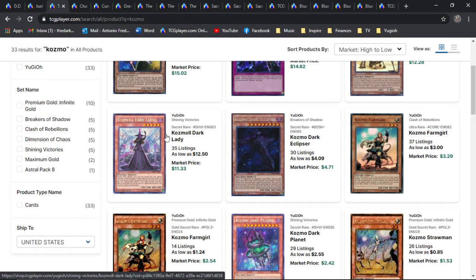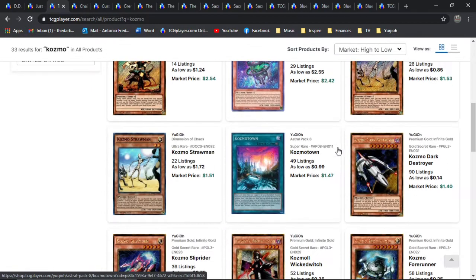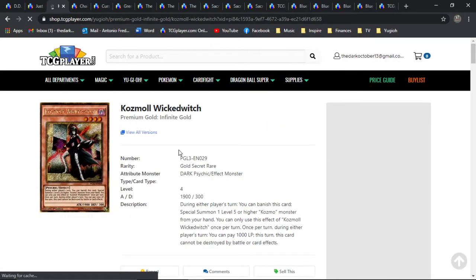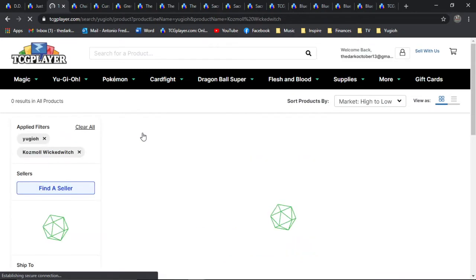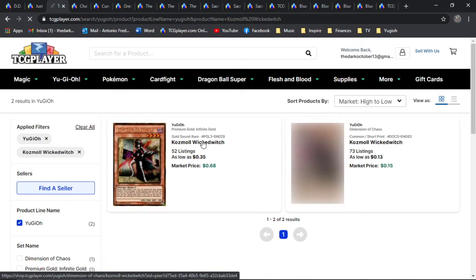You've got Cosmo Dark Lady, which I think is still a solo print — coming as a secret out of Shining Victories. Really great artwork. But my personal favorite is actually Dark Wicked Witch. The artwork is just so blowout. I think this is the only holo version — I'm pretty sure it only has two prints: premium gold and infinite gold, which is gold secret. The gold secrets — not all of them, but some of them — look really, really good. Which I'll show you, actually worth pretty good money for the Blue Eyes one.